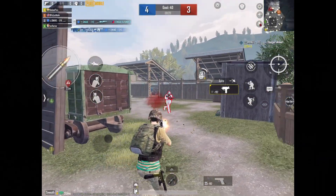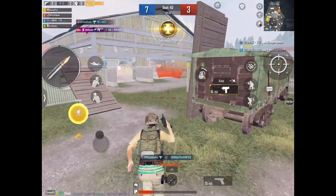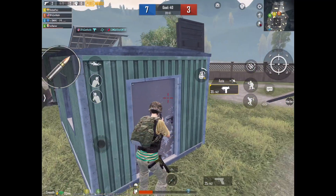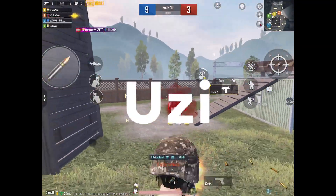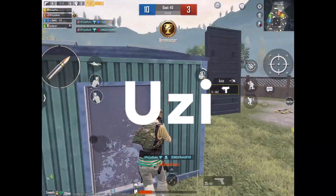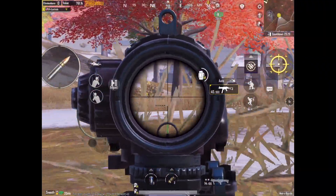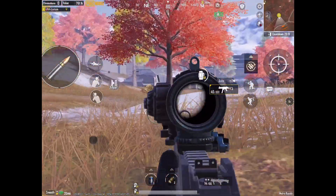Before we continue, lots of people have been asking: what is the best close-range weapon to use? I want to take a significant portion of this video to address this question once and for all. My answer has to be the Uzi — I've been saying that for years, and now we have the data to prove it. It is the fastest killing close-range weapon taking accuracy into account. I also want to talk about why I think the Uzi is more competitive than the UMP45 or the DBS.